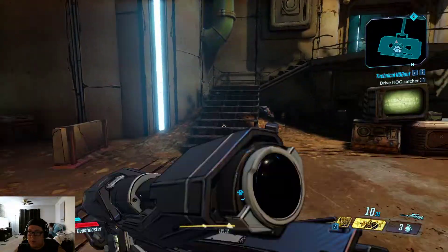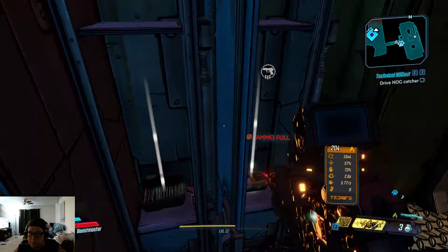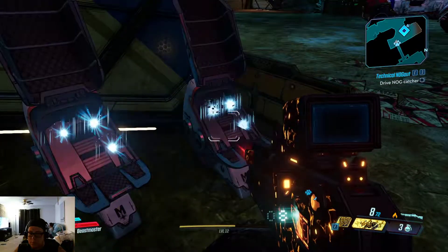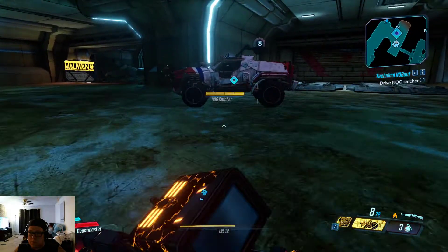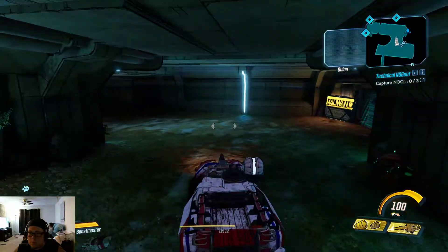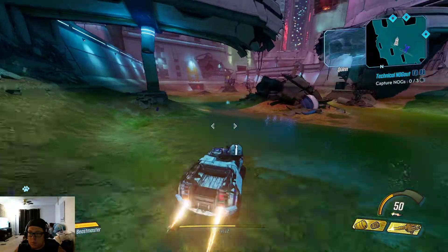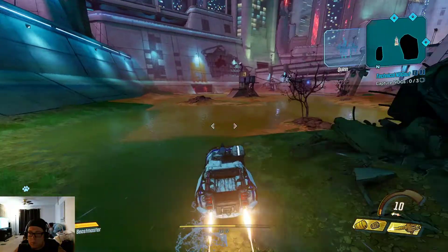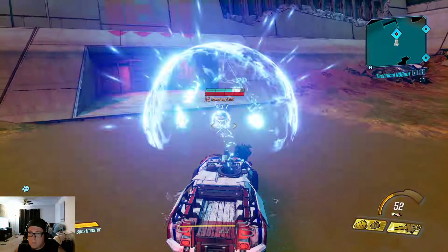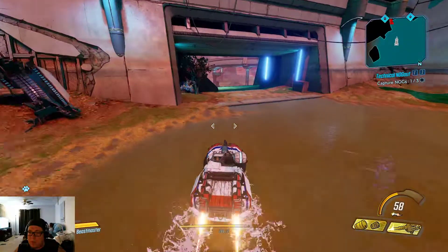Drive the Nog Catcher. The vehicle is equipped with special science barrels, which will send my escaped Nogs back to me through complicated Digistruct technology — technology which I don't have time to explain to you. That's one test Nog. A good start. It seems fairly easy.